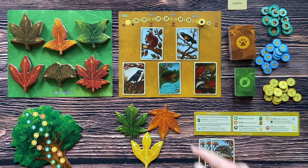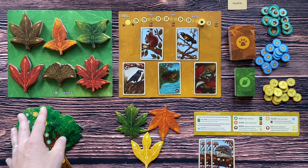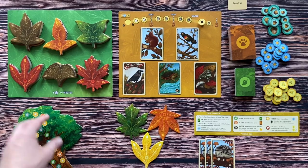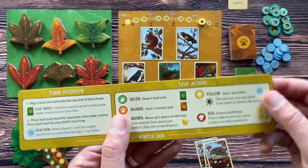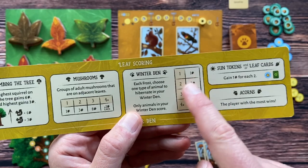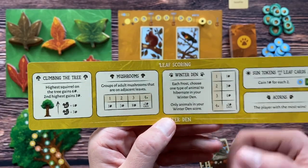If the tracker reaches winter, or three stacks of leaves are depleted, the game ends and you gain points. You gain points for position on the tree board — the highest player gets six points, the second highest gets three. You also gain points for animals. The other side of the player board gives you all the scoring information: for one animal in the set you get one acorn; for two animals, three acorns; for three animals, six acorns; and four or more, plus one acorn for each additional animal.